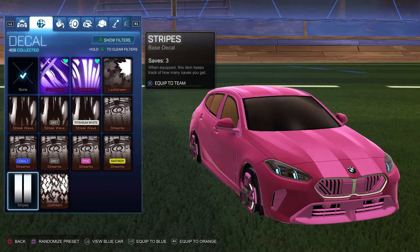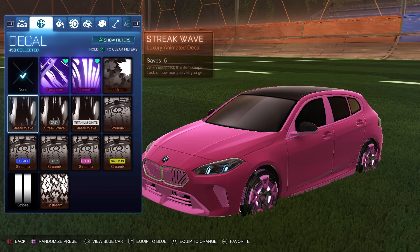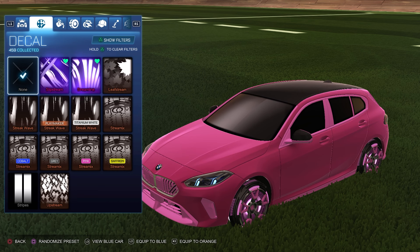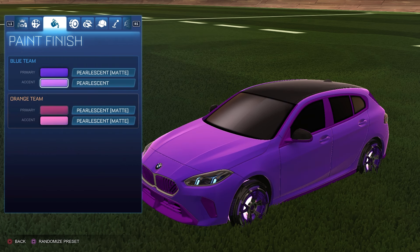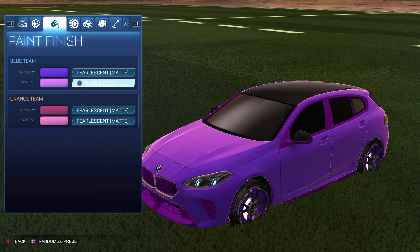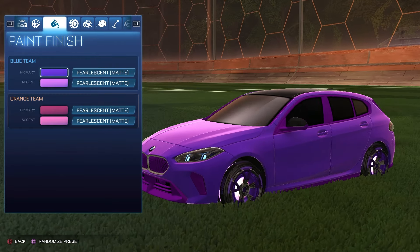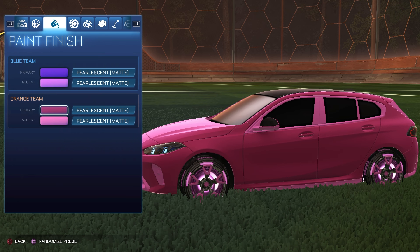Putting on stripes does still look very good, if not actually better, but I try not to do the same design twice. With no decal there's more black in the design, versus when you do stripes it kind of takes that away — pretty interesting. For the colors, the primary for the blue side is purple with the accent as a very light pink; for the orange side the primary is a dark pink with the accent as a light pink. For the paint finish it is Pearlescent Matte for both the primary and accent on both sides. For the wheels we have the Sentio wheels painted purple for the blue side and Sentio wheels painted pink for the orange side.